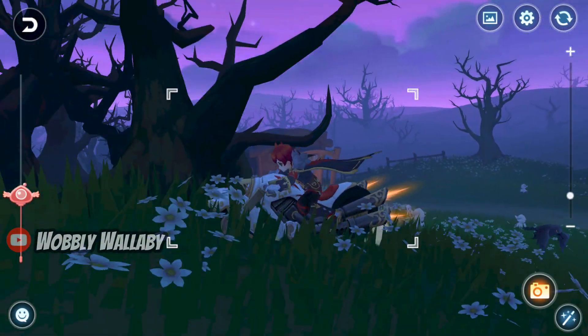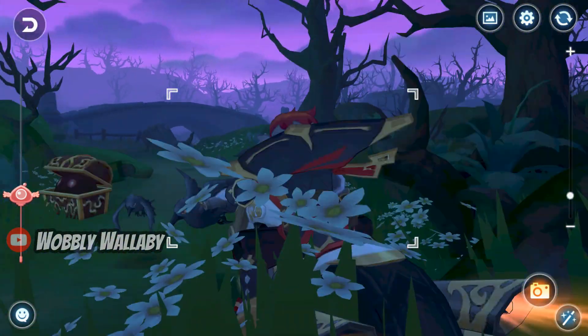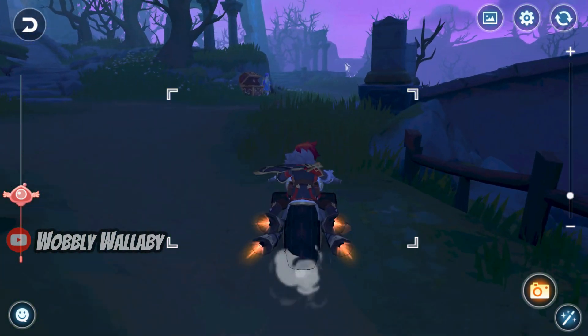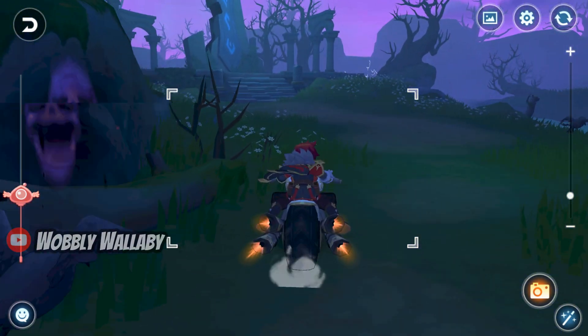I've seen many Gunslinger videos where people have very high deposits, like 70%, so I'm trying to help out people with lower deposits. My challenge was to efficiently farm this map with 29% deposit, and to also use as budget-friendly gear as possible.